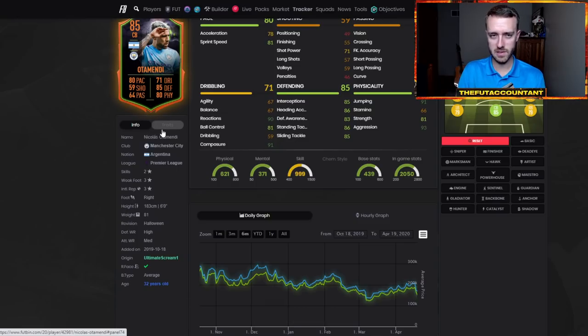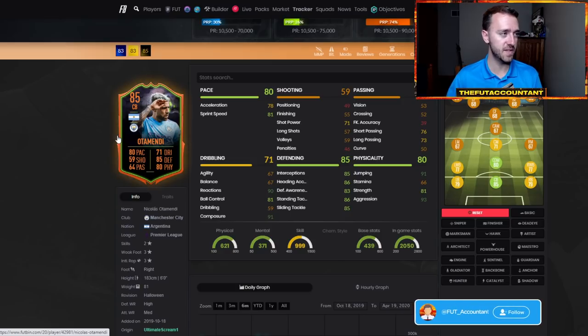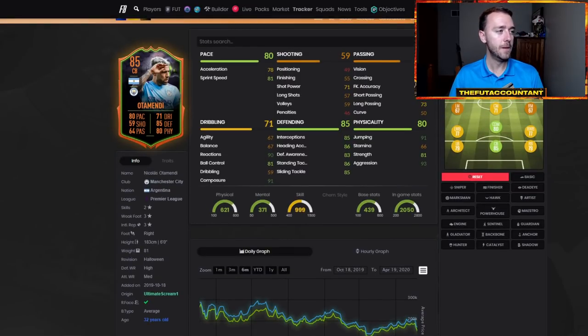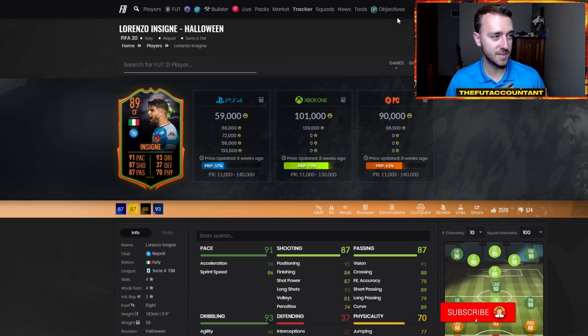Think along those lines: a rare card in its position, hyped, meta, and one of the most popular cards in the game — those are the cards that get bought up. But those are also the cards that sometimes get panic sold. A lot of the Scream cards went up last year, a lot of out-of-packs informs went up as well. Antoine Griezmann's 90-rated left wing inform last year was one that went up a lot out of packs.